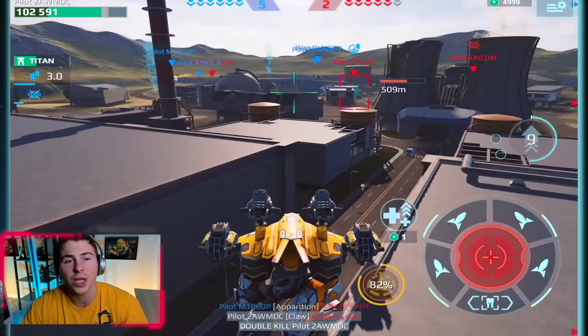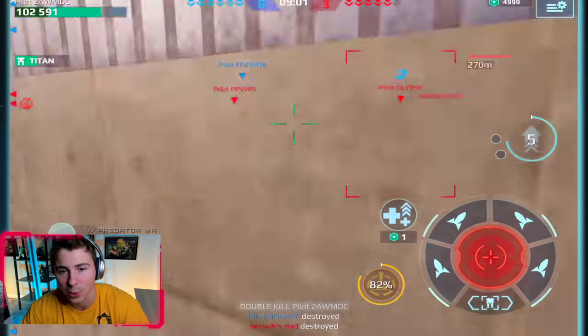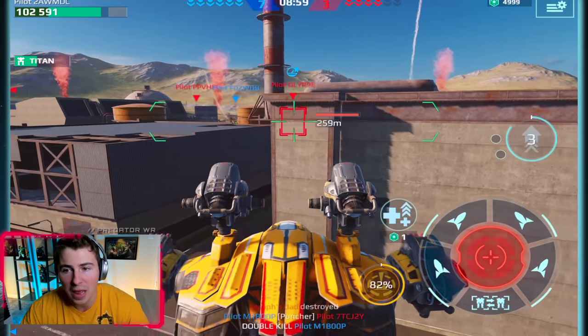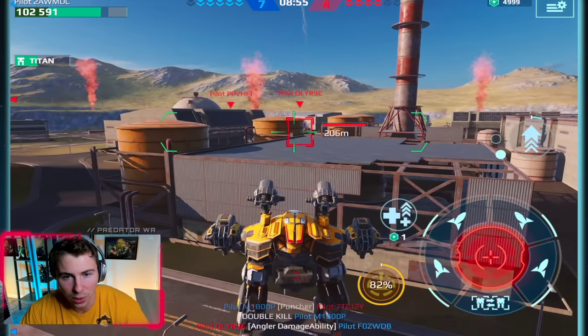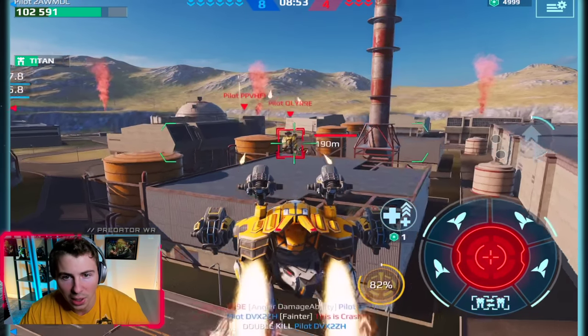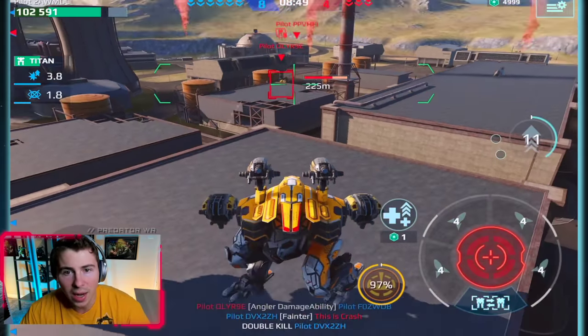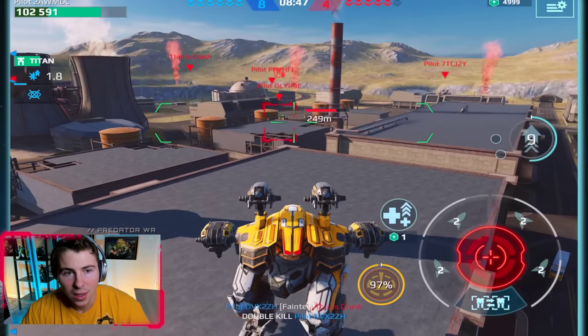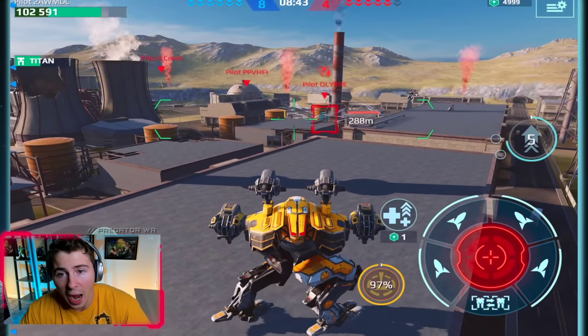Boom, double kill! These rockets are still way too strong. These are level eight rockets on a Raven — that shouldn't be that powerful on the test server. I can only imagine what they're going to be like on the live server maxed out. Six seconds of stealth — that's crazy. Six full seconds of stealth every time we hit the jump ability.